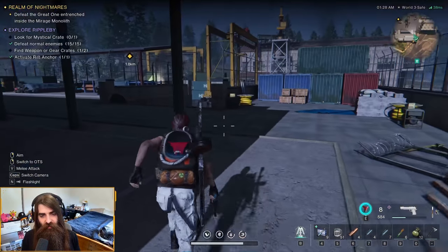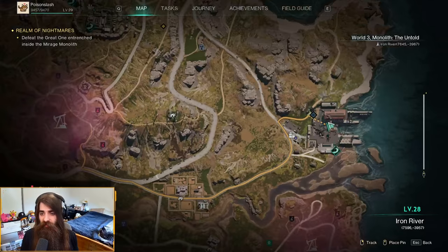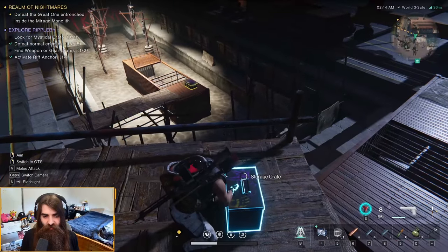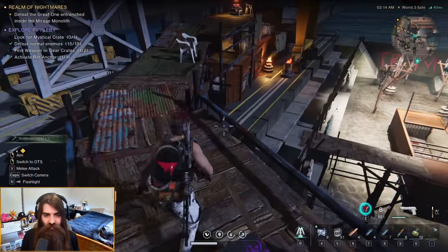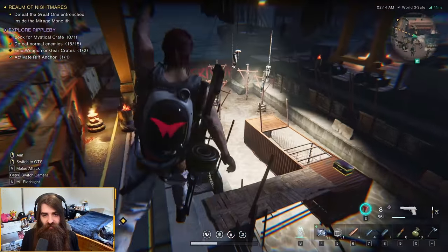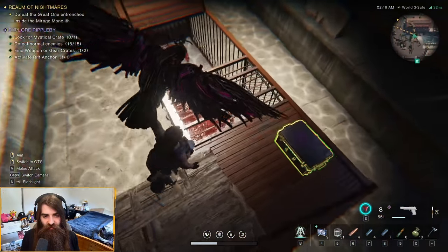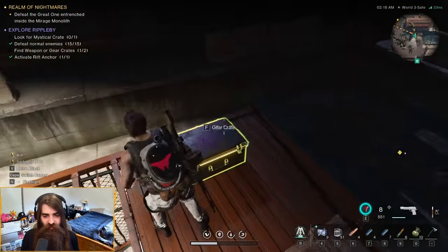Right here in Ripple B near the docks, you're gonna find this little car on the road. Then up here on the scaffold there'll be a storage crate. You're gonna want to jump down to where there's like some little ritual going on here, and in the center right here, get yourself the gear crate number two.